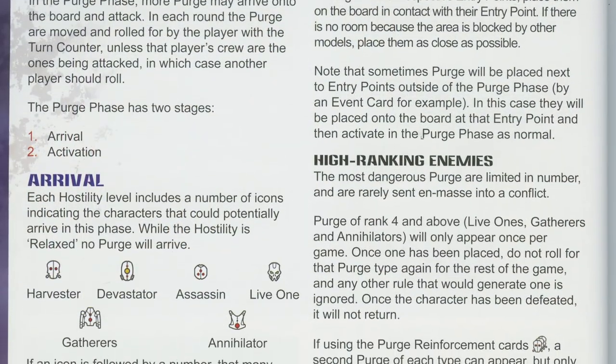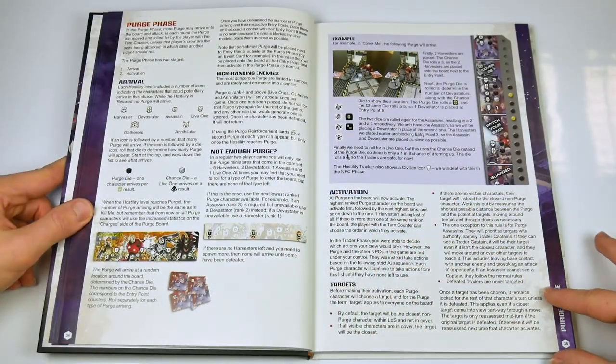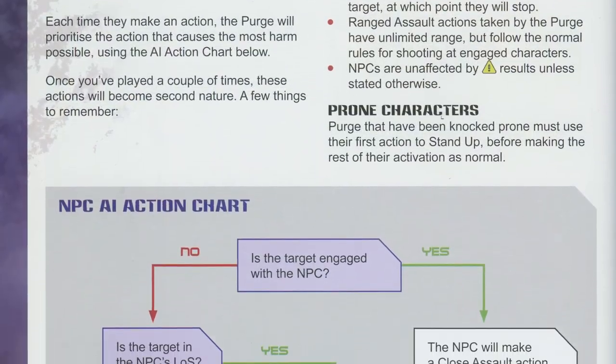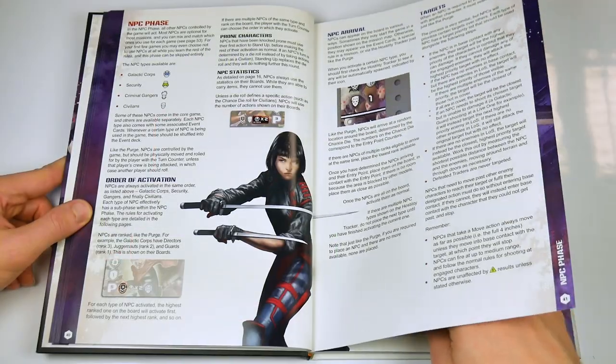The Purge phase is next — the main threat in the game universe — the semi-sentient mechanical creatures who seek to devour all resources. A unique feature of the rules is an AI system, whereby the Purge and other non-player characters can be managed, allowing players to work cooperatively or for solo gaming to take place.